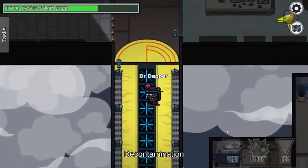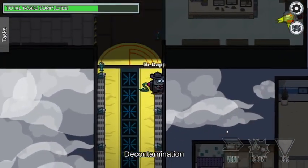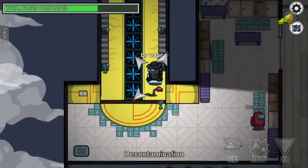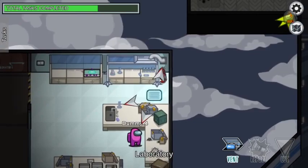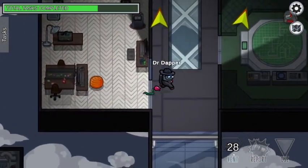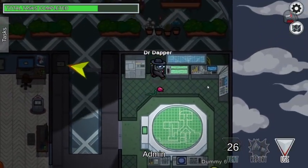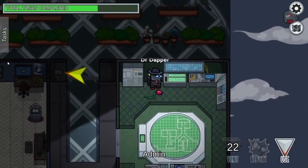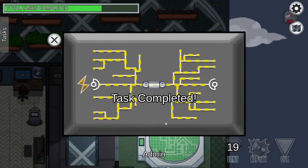I need to go back to admin because I diverted power there. These little symbols show wherever you diverted to — you go to that room, find the symbol, and just click the fuse.